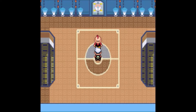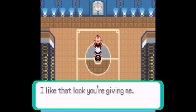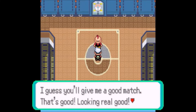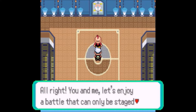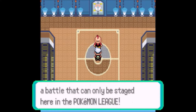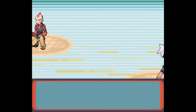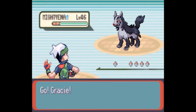This is the first of the Elite Four: Sydney. He welcomes us and says he likes the look we're giving him and hopes for a good match. Our first battle in the Elite Four has begun. There's no giveaway to what type he trains until he sends out his first one, which is a Mightyena — a pure Dark type.